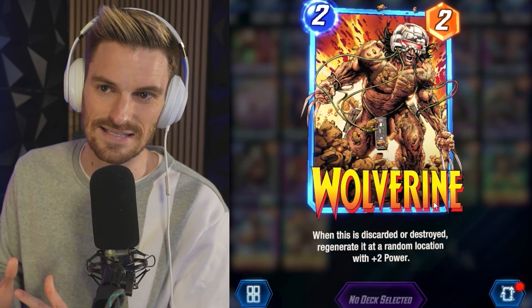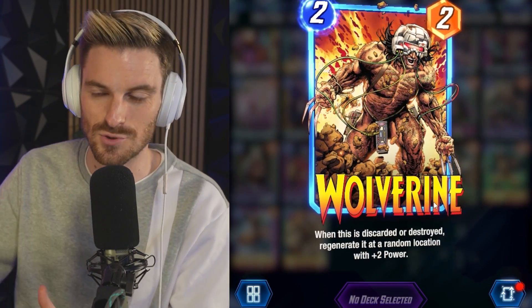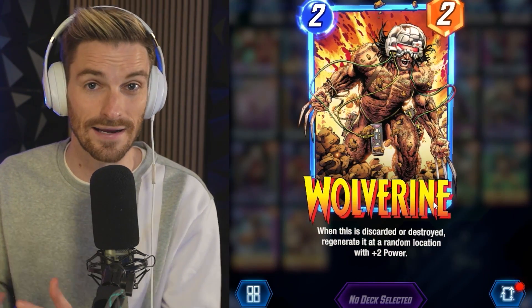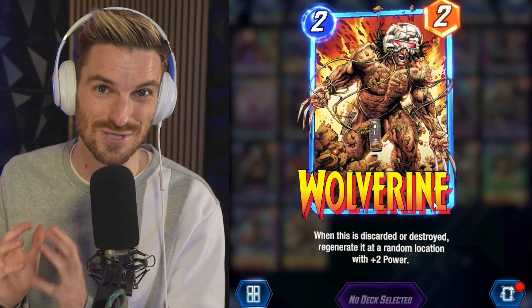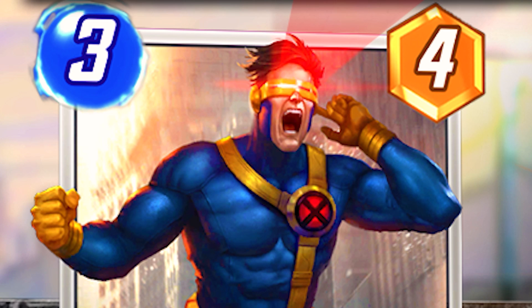Even discard decks can benefit — Lockjaw discard might see Wolverine played in that archetype as well. For those who've seen my Galactus guide, he's a great card to put with Galactus, and only going to be better as you can now buff him up over the course of the battle and send him to the lane you want. They kind of nerfed Galactus but now he's buffed again with Wolverine being way stronger.